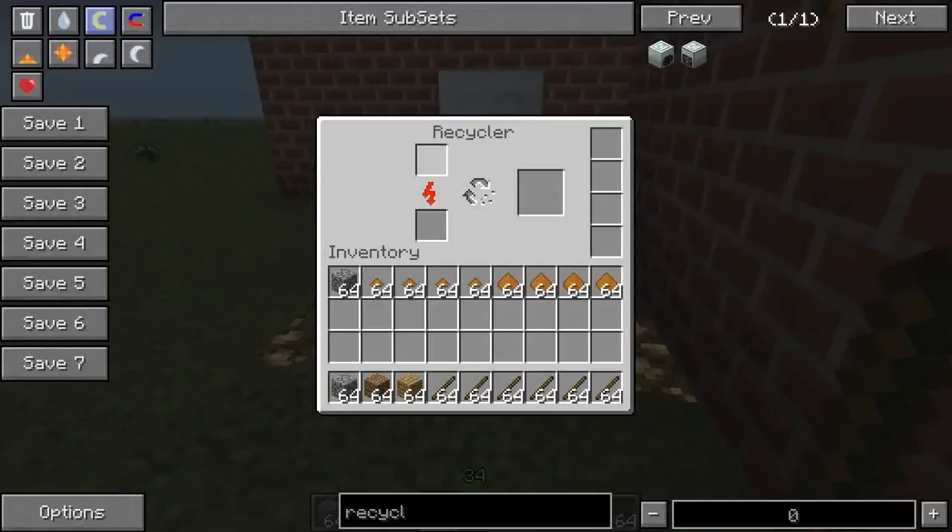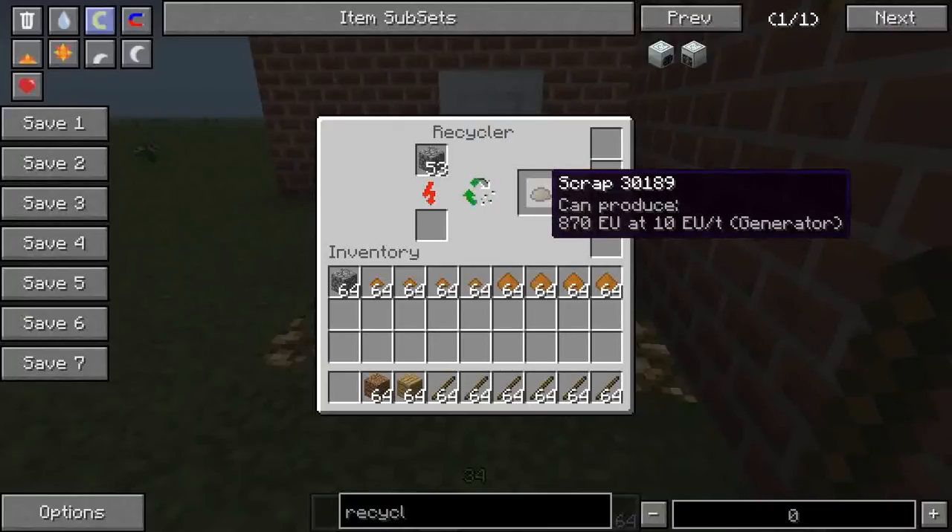The second input is pretty much anything. The recycler will take anything you throw at it and after a small process will get rid of it. Let me chuck in 64 cobblestone. By the way, I think this is the fastest sort of low-tier machine you can build in Industrial Craft when it comes to processing stuff — it's a lot faster than the macerator. The macerator completely unupgraded is something like three or four times slower. And look, there we go — we got our one and only output: scrap.